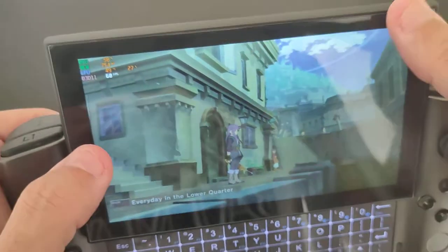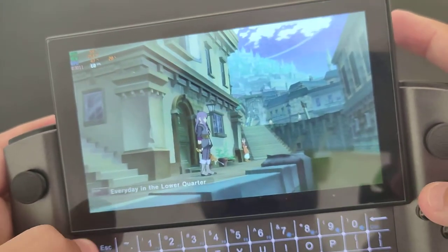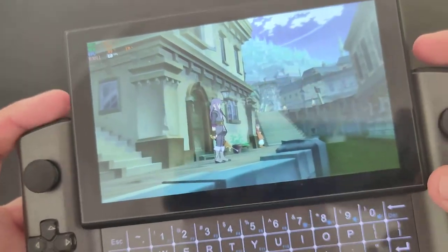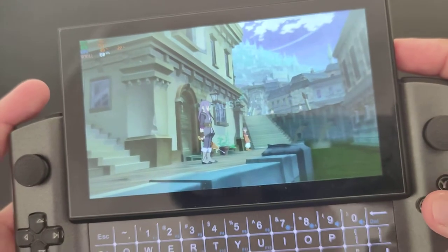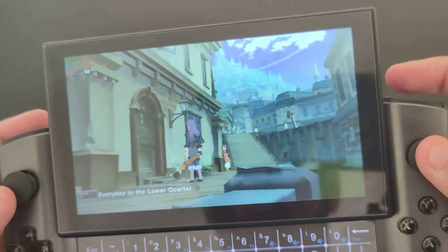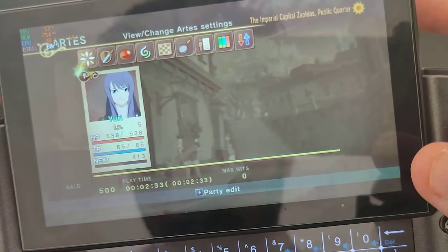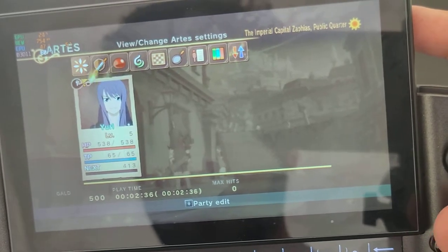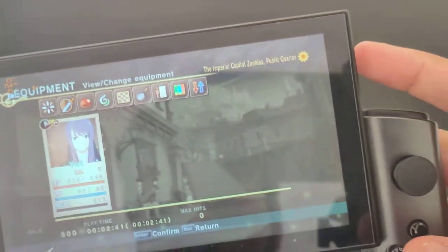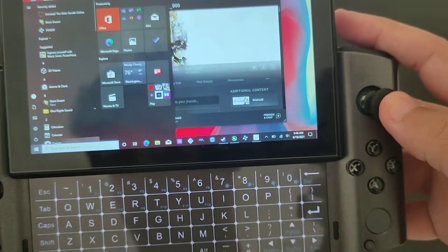Something going on with the screen here - I cannot do anything. I'm trying to... I didn't expect this to happen. What is this - it shifted everything. We cannot go back and skip; I cannot go to Windows. Oh yeah, there you go! Man, sometimes I'm still getting used to this handheld.